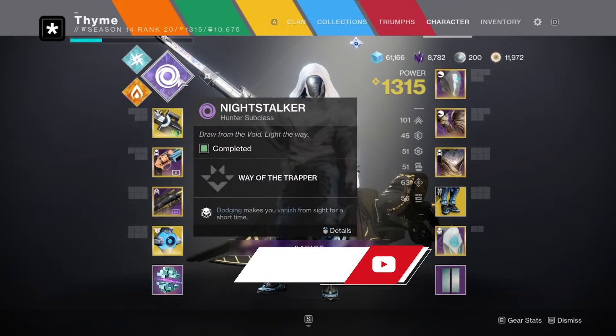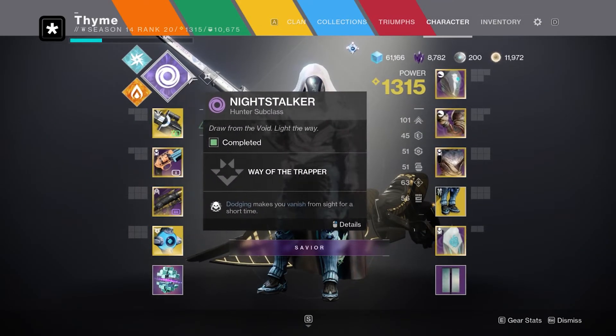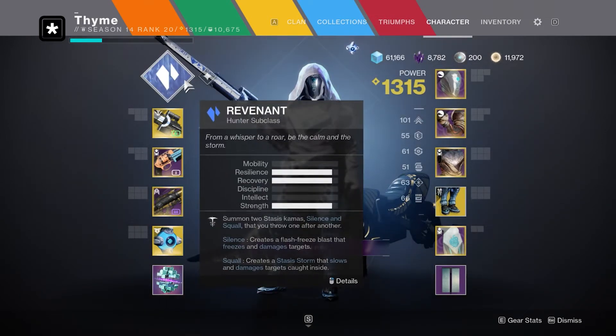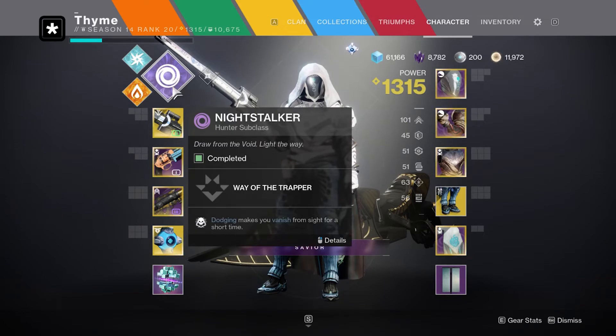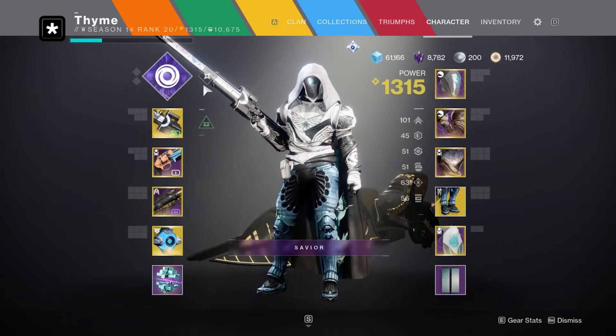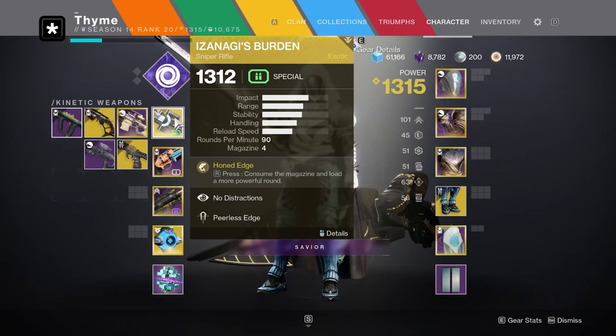Starting off at the top, I'm probably going to end up using Night Stalker. I'm aware that Stasis might be quite strong, but I think the whole support ability that Night Stalker has is going to be really useful. You'll also notice I'm rocking 100 mobility — that's why I've got my invisibility dodge here.